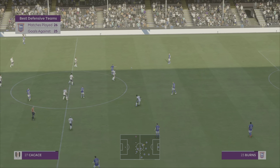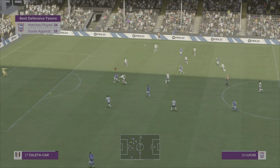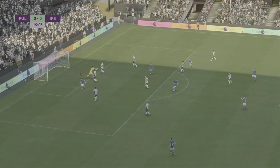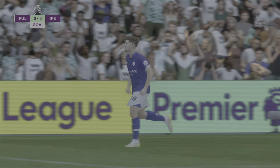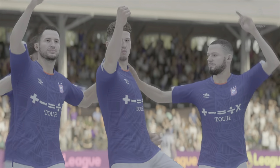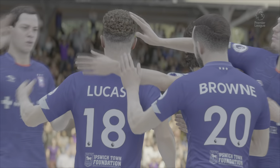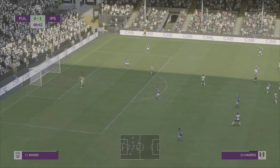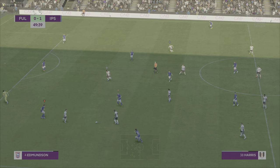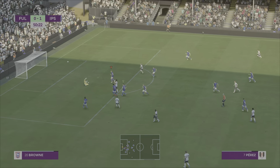Dag Strow plays a massive nice ball into Wes Burns — can Lucas finish it off? Yes he does, 19 minutes into the match. Nothing really happened within those first 19 minutes until we launched a ball from Dag Strow to Wes Burns on the right hand side, and Burns just managed to find his pass.